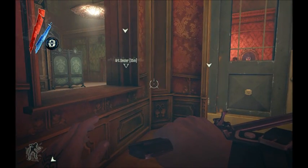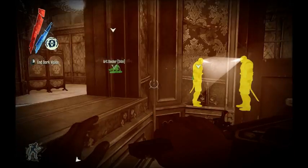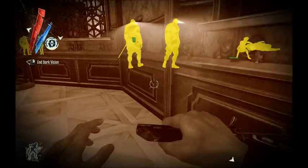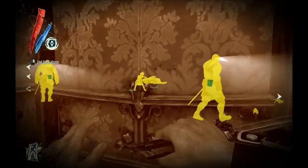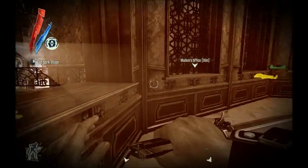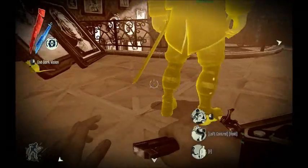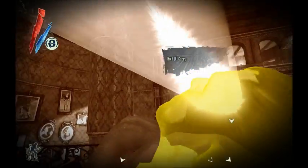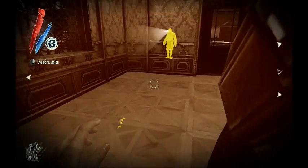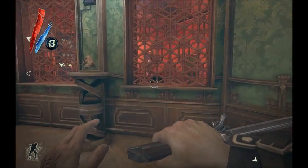'You realize you're at the golden cat, right?' 'Yeah, but she's different. She really likes me.' 'I like your money, not you.' 'You're just jealous.' 'Shut up.' I'll just take you in here and you can just kind of slump right here. There you go, you're nice and safe. That other guard wandered off.